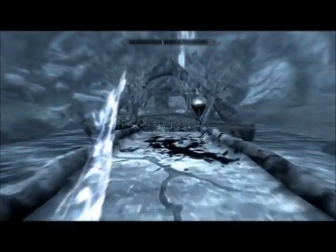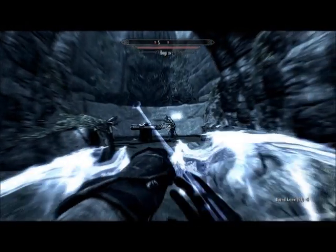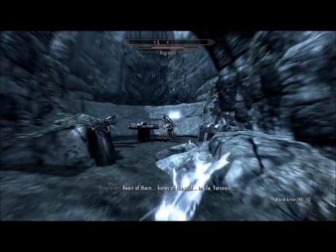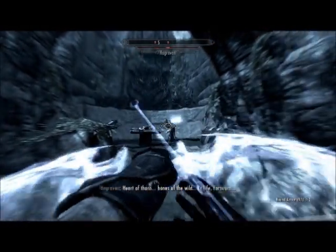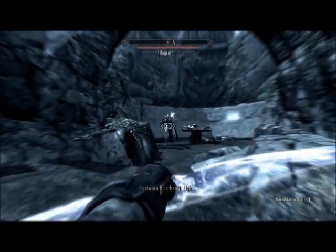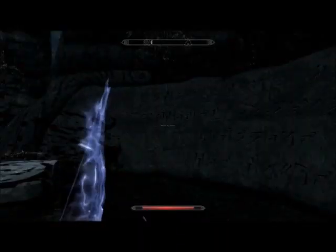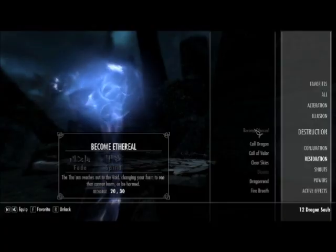When you finally come to this bridge, you will encounter two Hagravens and a Briarheart. Eliminate them while they are doing the ritual, and this shouldn't be a problem. You will then be granted the ethereal word of power, Spirit, which should be the second one in your set if you have done the main questline.